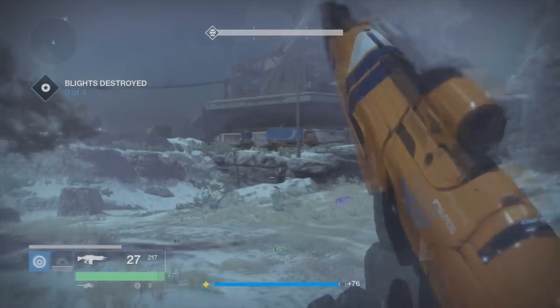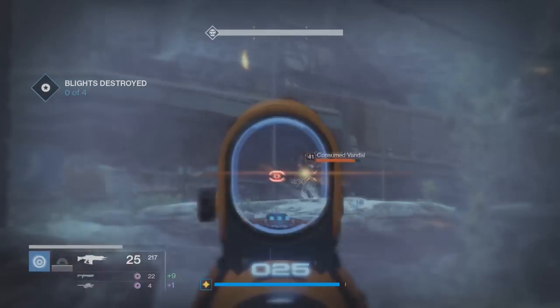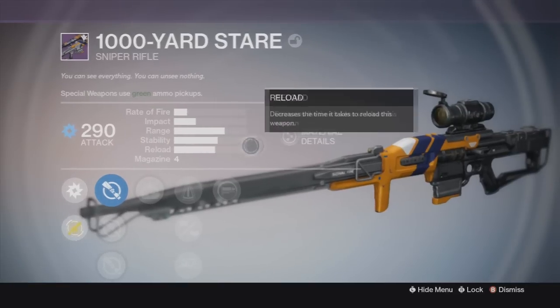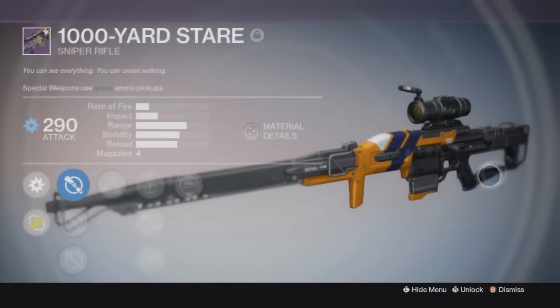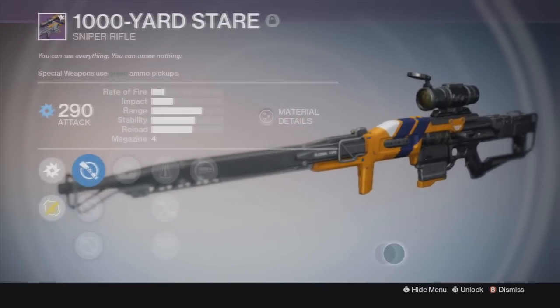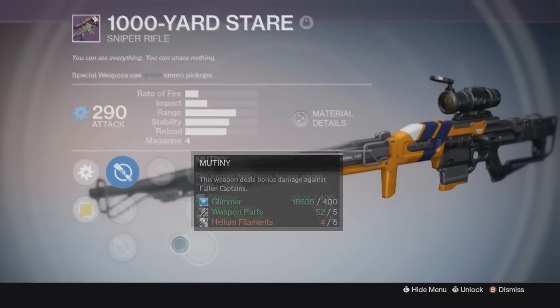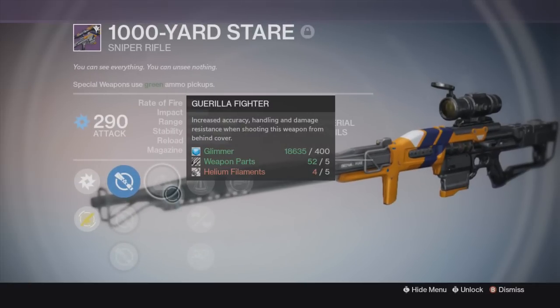We're going to get into another fan favorite — well, personally my favorite. I love this sniper. The 1000-Yard Stare. It kind of looks like that one Lego piece that got something missing and you couldn't find it anymore. But anyway, enough jokes aside, this is an amazing sniper rifle, and I love sniper rifles.